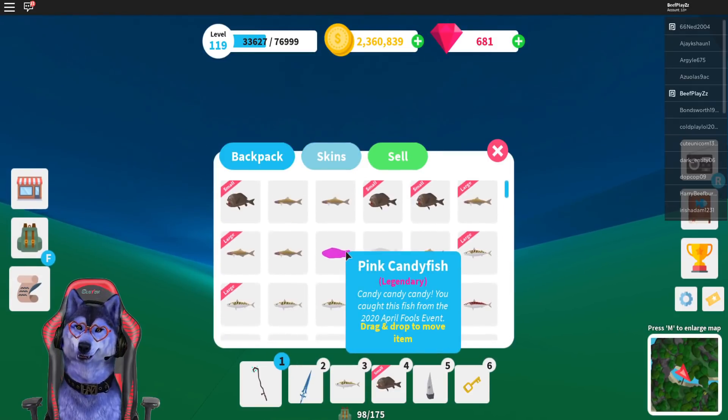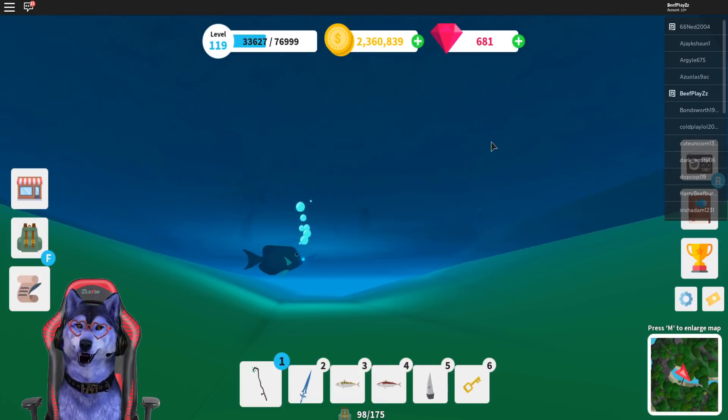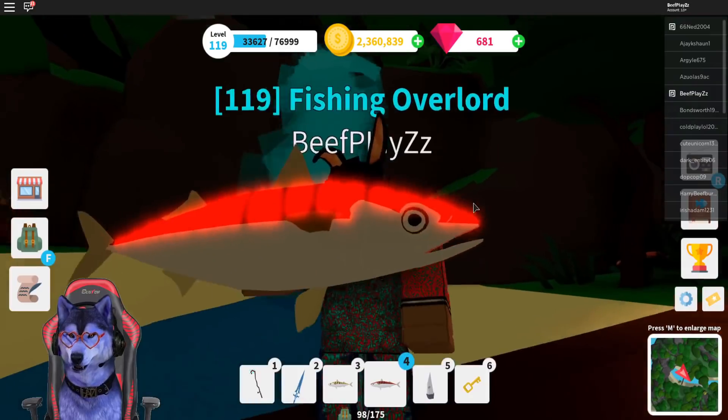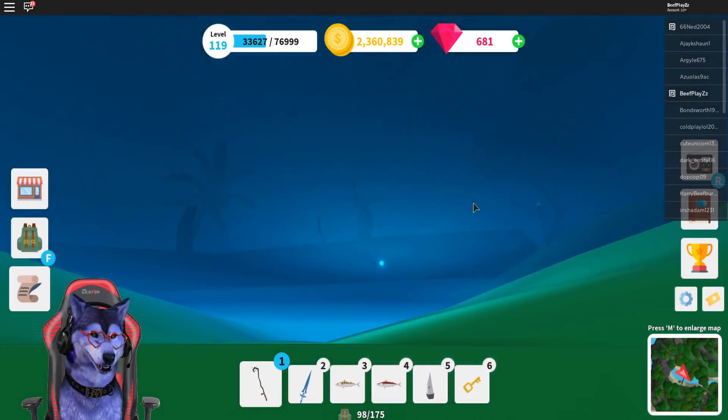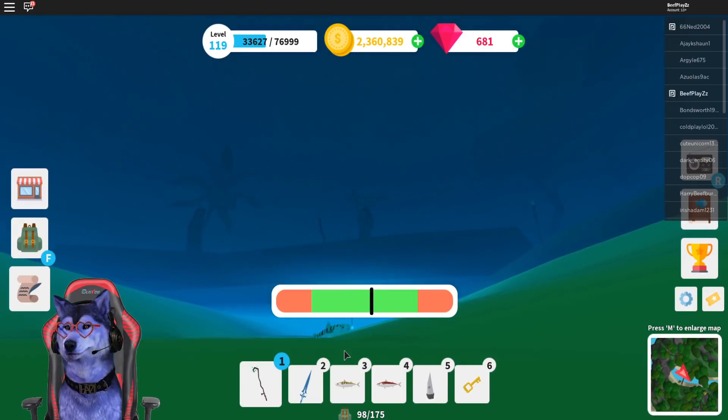We just got a red tigerfish — that's cool! So that's pretty cool. If you just keep doing this, you will get there. Throw your rod in the water and look under the water. If you have the tracker thing, you'll find it a lot easier.